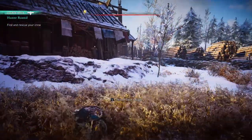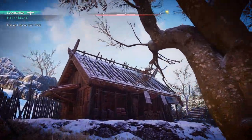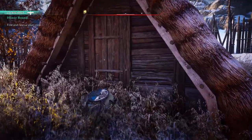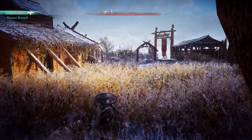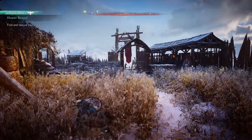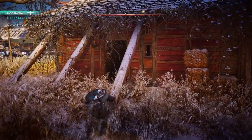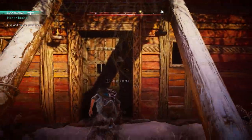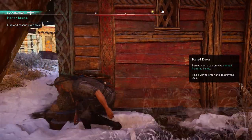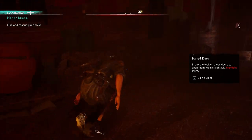Nice grass. Have we been in that hut? Yeah, we have. There should be some kind of storage. The other side must be barred. Door barred — barred doors can only be opened from the inside. Find a way to enter. Found it. I'm going to see your chest.